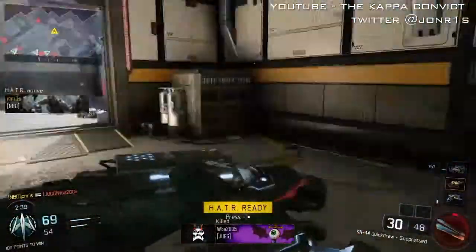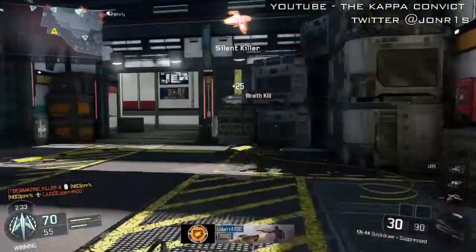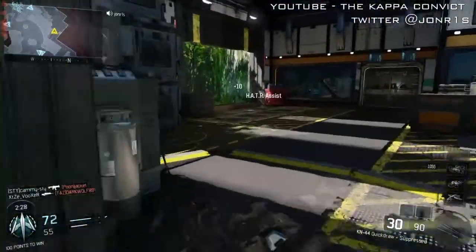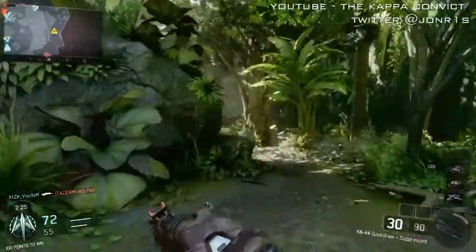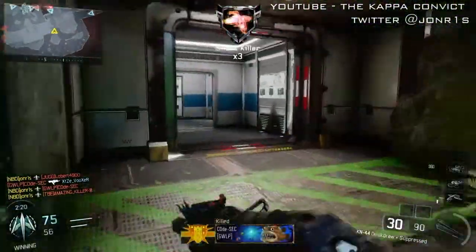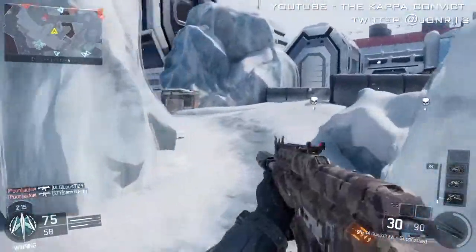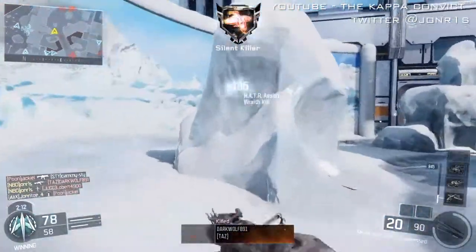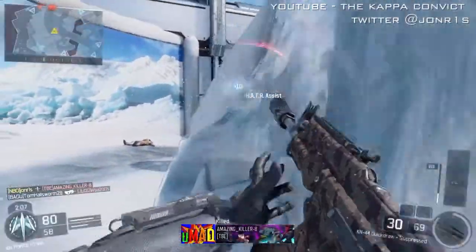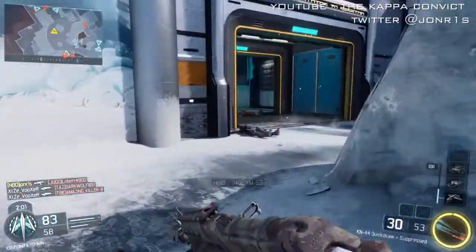And another one, and there we go with the Hater again. I accidentally thought I still had the Ripper. I really wish it would give you a better indicator to say when you've run out of the Ripper, because I actually slid into him thinking I'm going to rip him, and obviously I'd run out. It's just one of those things — you kind of get carried away, one after the next, and you just want to continue it on. Unfortunately I did run out. I'm just going to take this guy out — look how many kills — and now I've got the Ripper once again.